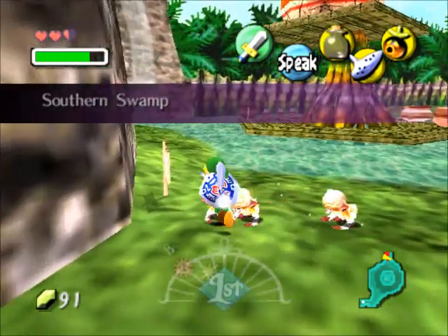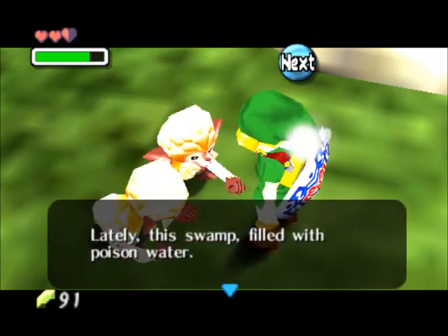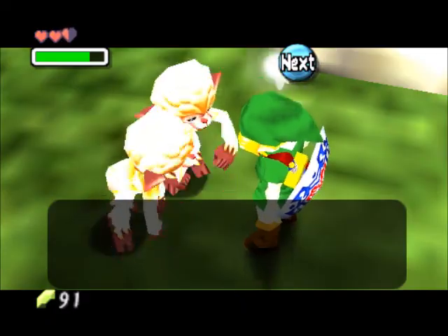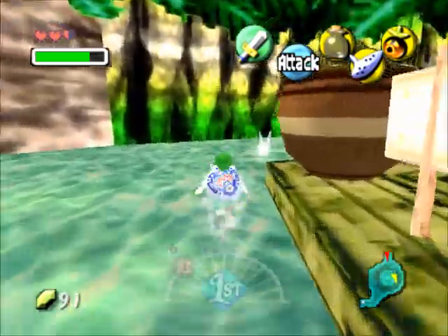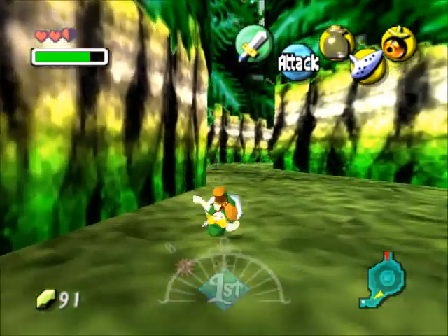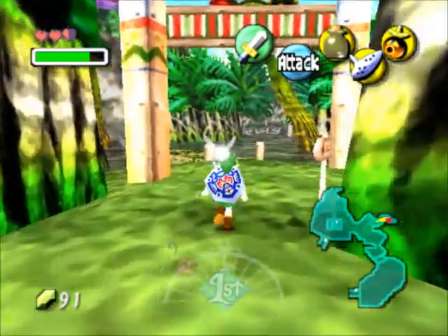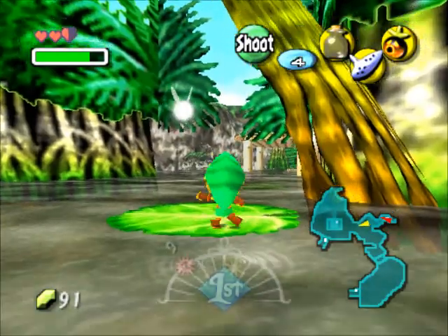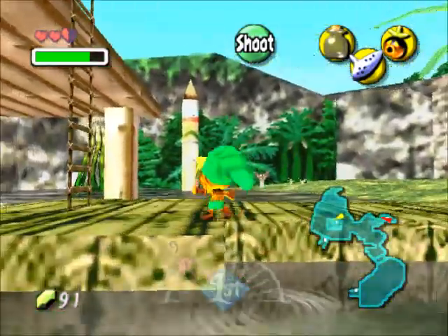Now I get accosted by these monkeys — I have to talk to them. 'Me been watching you.' This is apparently how monkeys speak. We've got to rescue their brother from the Deku Palace. I need to get back to that hut where she will give us a free ride on the boat, which we need to use to get past the octopus.